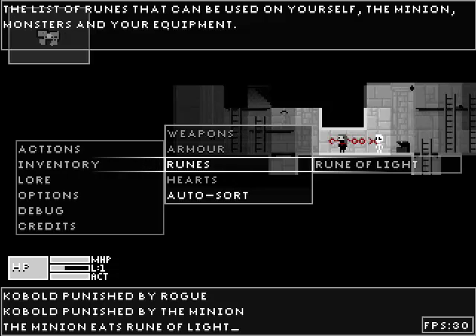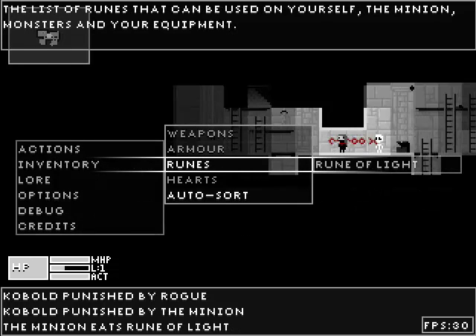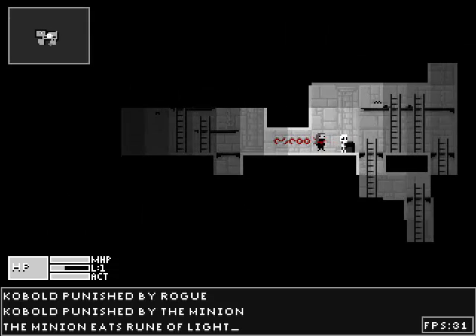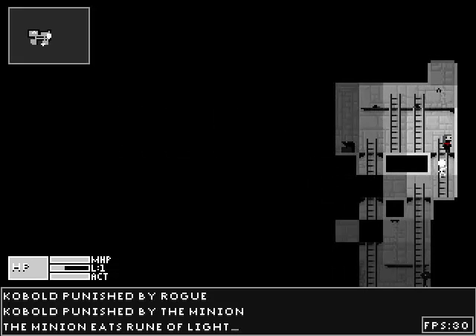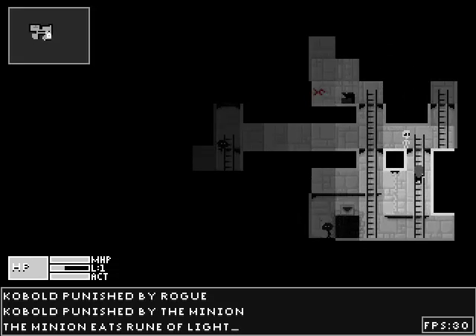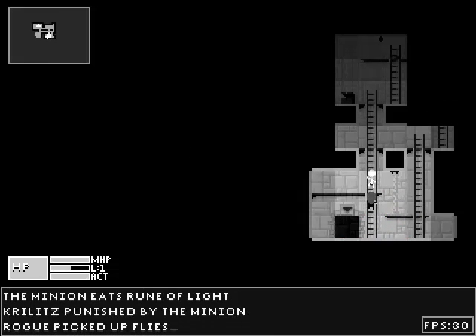The minion eats rune of light. Oh, that's pretty cool. Have I got any armor? I don't think I've got anything else yet. Come on Kevin, let's go down. I think Kevin's a racist — as soon as he sees something black, he kills it.